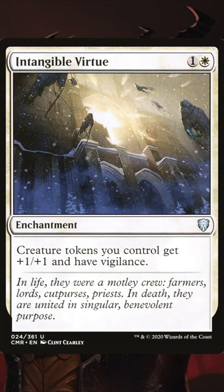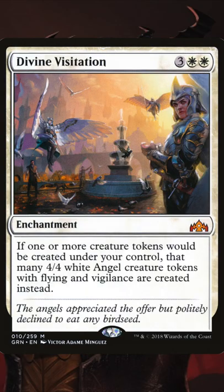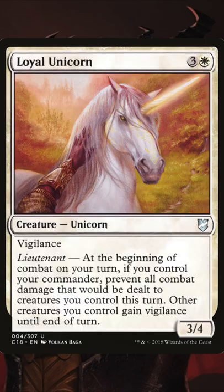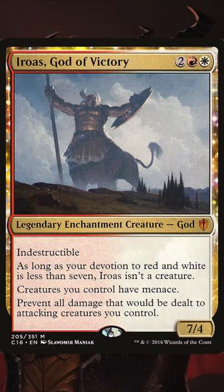Next up, if you're playing tokens you need to support them because they aren't very good on their own. So you want to get them pumped up with size, keywords, or really importantly make it so they can't die in combat.